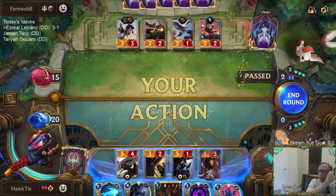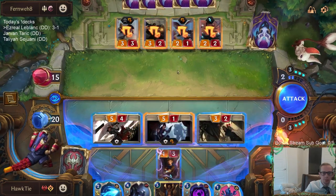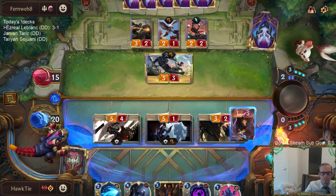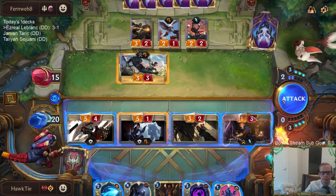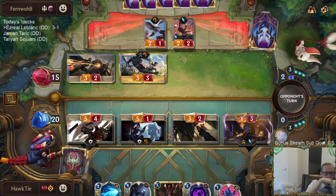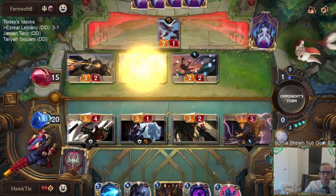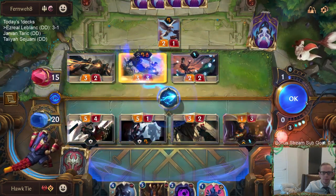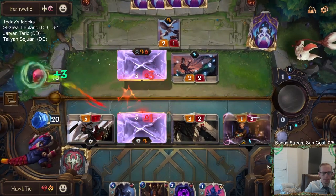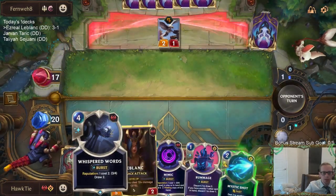The reason I'm playing Ezreal is to turn on Mystic Shot so I can bust up a barrier. That's the reason I'm playing it. So my other Ezreal can be the Mystic Shot. One Fiora down — that's pretty big. We're at three out of four for Reputation as well.